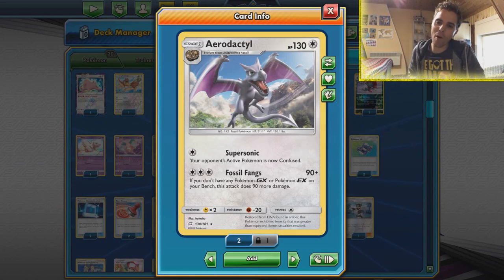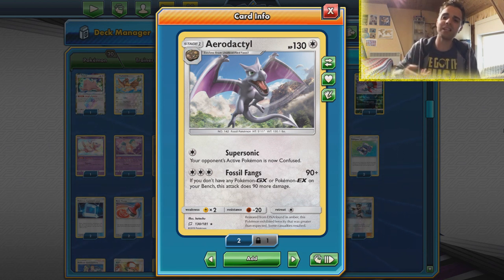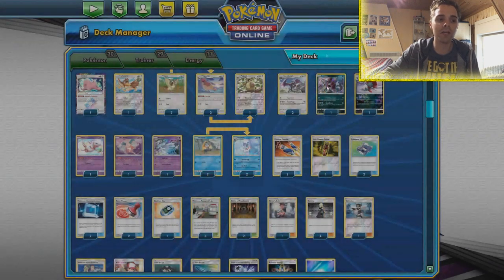What's up YouTube, it's ZAPDOISTCG here and welcome back to another TCG battle video. Today we're going to be playing with a Rogue Aerodactyl deck that did quite well at a recent regional. This is a Rogue deck because it's going to be using all kinds of one-prize attackers to get the better hand on the opponent. We have Aerodactyl with Fossil Fangs, which dishes out 180 damage for a simple attachment because we're going to be relying on triple accelerated energy.